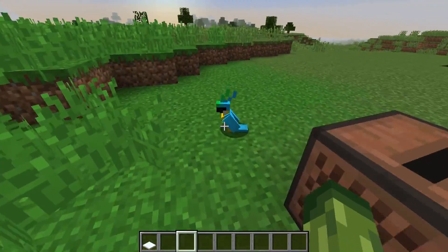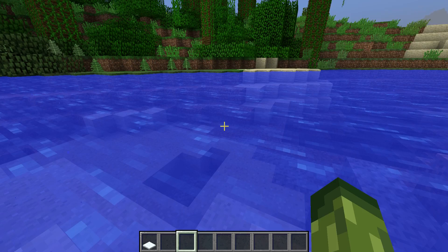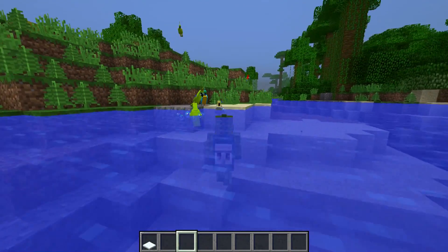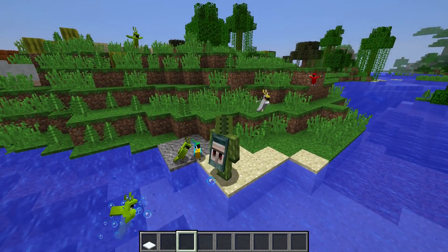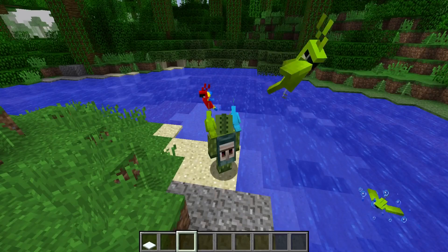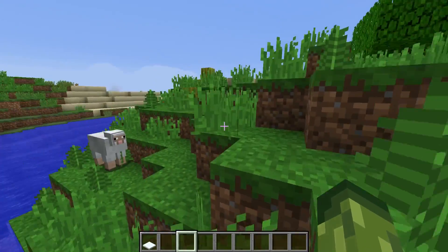Apparently they can drown now within water. Let's grab a couple of these and go over to some water to see if they get on my shoulder. If you just go into the water, they can drown now. They're not getting on my shoulder — they hate me. But yeah, I think they're an absolute wonderful feature within Minecraft. But apparently, they can drown within the game, which is something to be aware of.